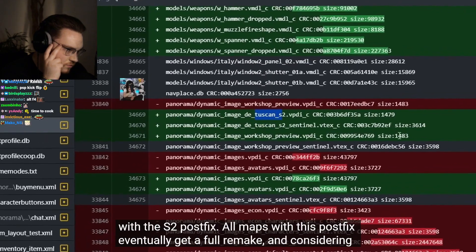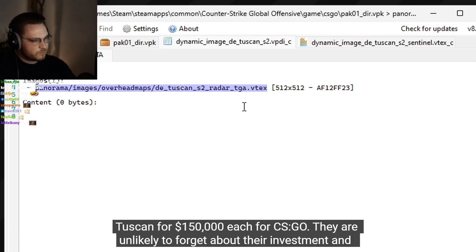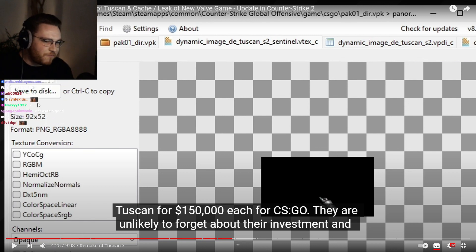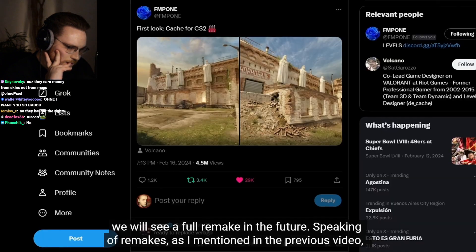The panorama interface files mention a task and map with the S2 pose fix. All maps with this pose fix eventually get a full remake. Before the release of CS2, the developers bought the rights to Anubis and Tuscan for 150 thousand dollars each for CSGO. They're unlikely to forget about their investment, and we will see a full remake in the future. Apparently if the map is in the pool they also get monthly payments for all the months it's active.